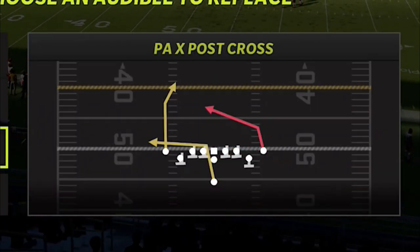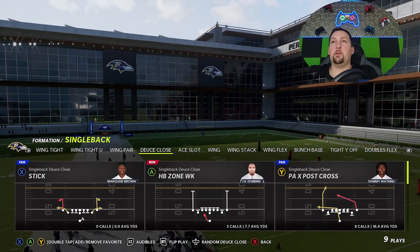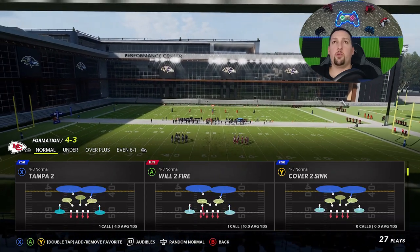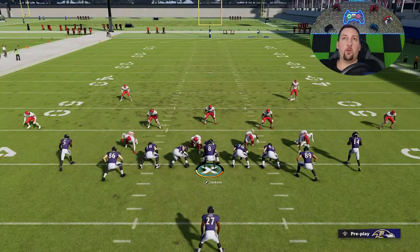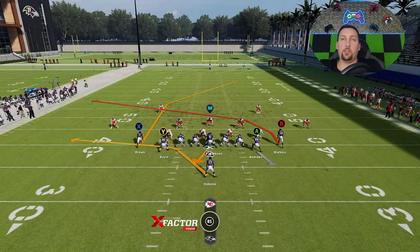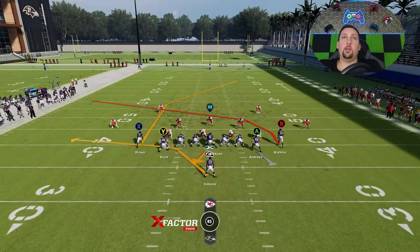There are really two pass plays I'm going to show today: the PA X Post Cross and the PA Boot Slide. This formation is a very heavy run formation with a few pass plays you can sprinkle in, but this one is going to be the best. You're supposed to pound the rock, bring the user down, and then throw a touchdown over the top — that's how I like to run my offense. The B route is going to be a really good check down against just about any defense, but ultimately we're going to hit a one-play touchdown against just about everything.